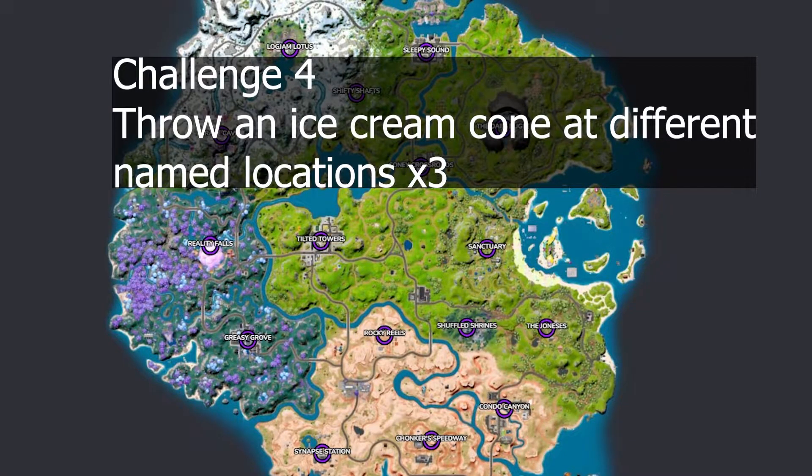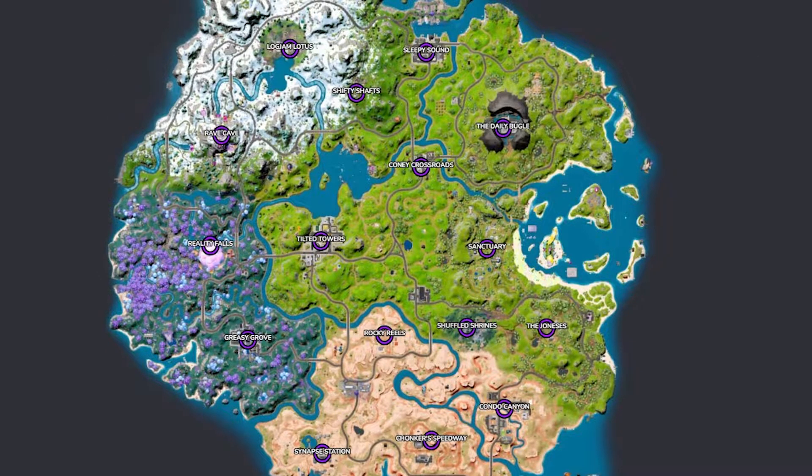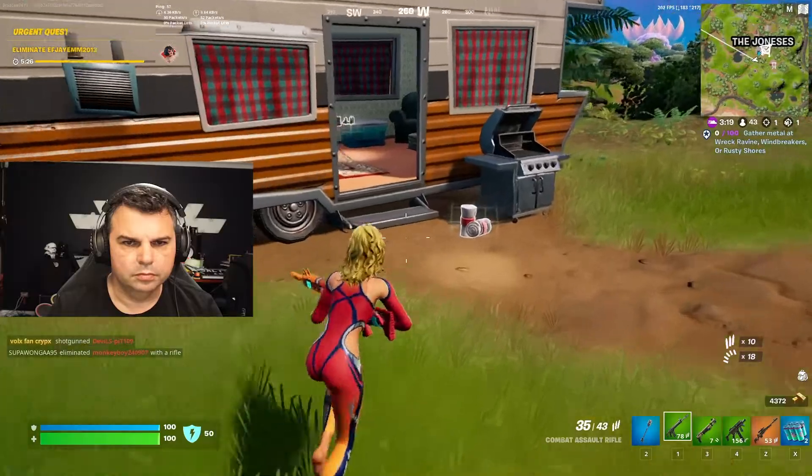Our final challenge is to throw an ice cream cone at different named locations — you've got to do this three times. On the map you can see all the different locations where you can throw the ice creams. You just need to find them in cooler boxes or the ice cube machines.